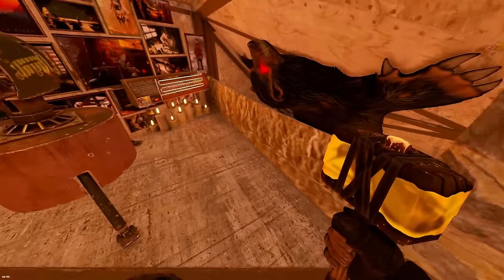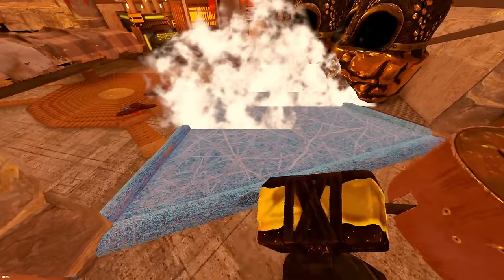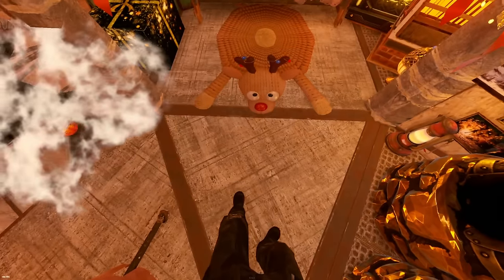Heading back upstairs, if we remove this twig, you can see how easy it is to replace the bunker. And this can be done from inside or out.